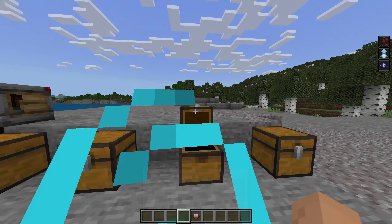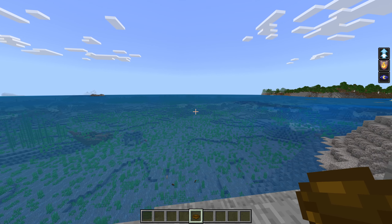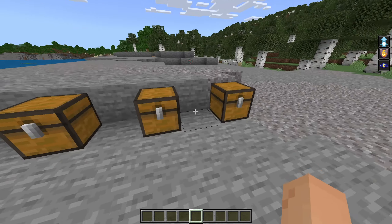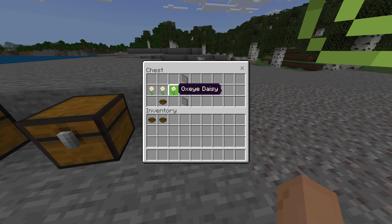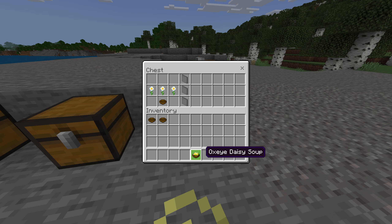As we're littering into the ocean, we have the allium soup — three alliums, hopefully I'm saying that flower correctly. I believe this gets fire resistance — yep, you can see that in the top right of my screen.